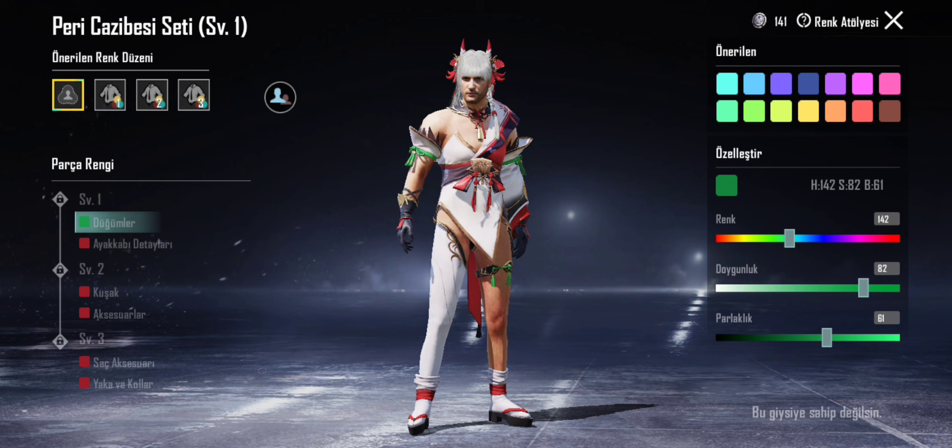A1 Royal Pass'teki işgalci, mumya seti, maskara seti tarzı renk uydurmaları yapmıştım. Burada da istediğiniz setlerin renk uydurmasını yapabilirim; örneğin gelinlik seti, el seti, luster seti, fox seti, cyberfighter seti temalı yükseltilebilir.